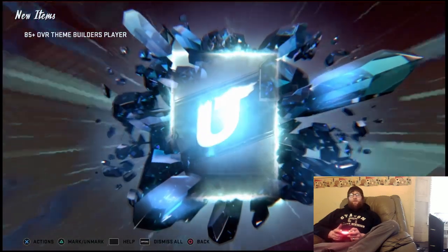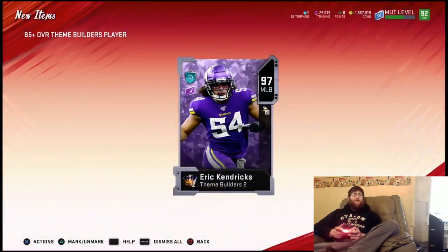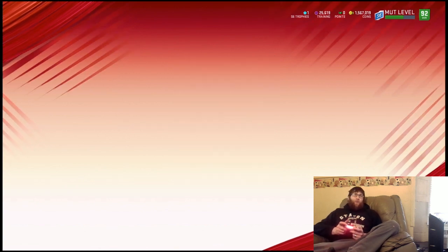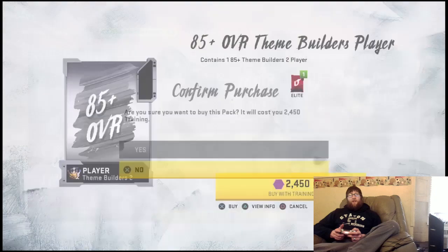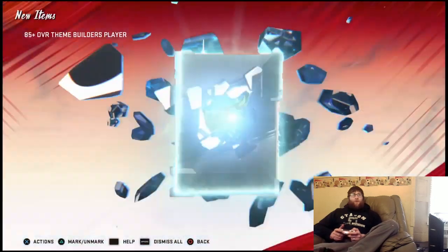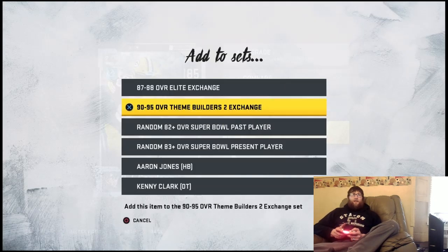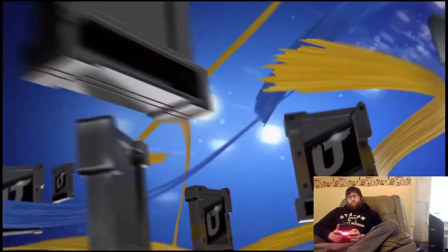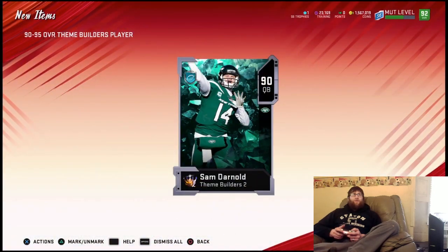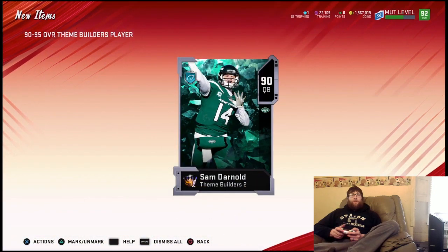When I hit a thousand subs we're gonna have a big giveaway — let me know down in the comments what would be some good giveaway ideas. We get a big animation — a 97 overall Eric Kendrick! That's what we started with as a 97, and then we just pulled one, so we know we're looking good. We got that 97, a 95, and like a 90 so far, so we're looking really solid. We get another 90 — Sam Darnold here.